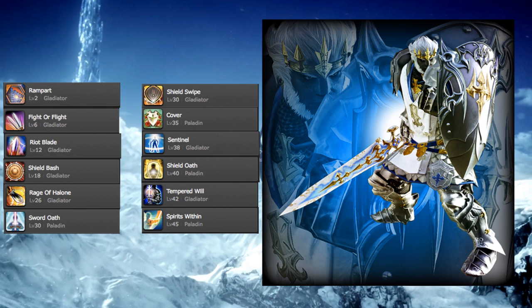Going down the list quickly: Rampart reduces damage taken. Riot Blade replenishes MP. Fight or Flight increases physical damage dealt. Rage of Halone reduces the target's strength. Shield Bash is a TP-based stun on the global cooldown. Shield Swipe pacifies enemies, preventing them from using certain skills, and can only be used after blocking. Sword Oath increases auto-attack damage. Cover lets you shield a friendly target from physical attacks for a brief period. Sentinel reduces damage taken by even more than Rampart.